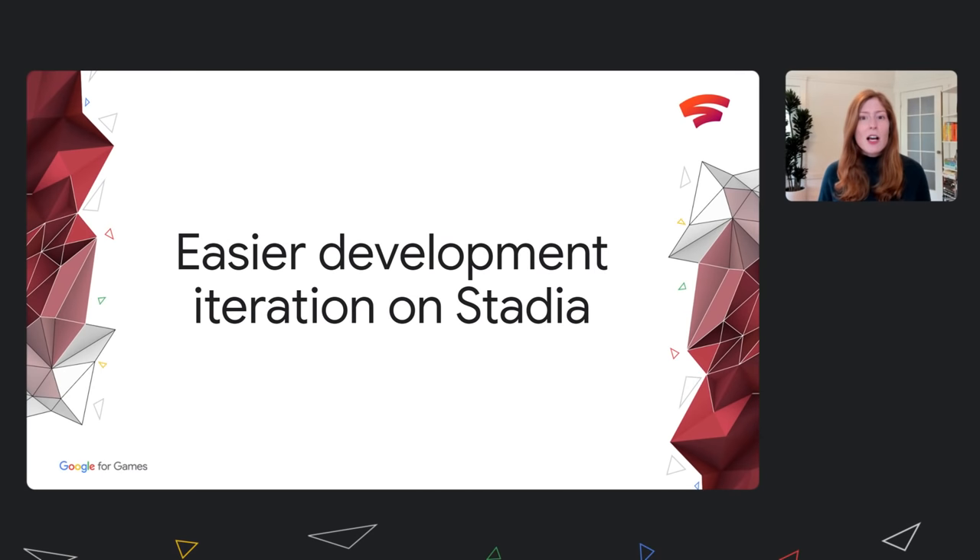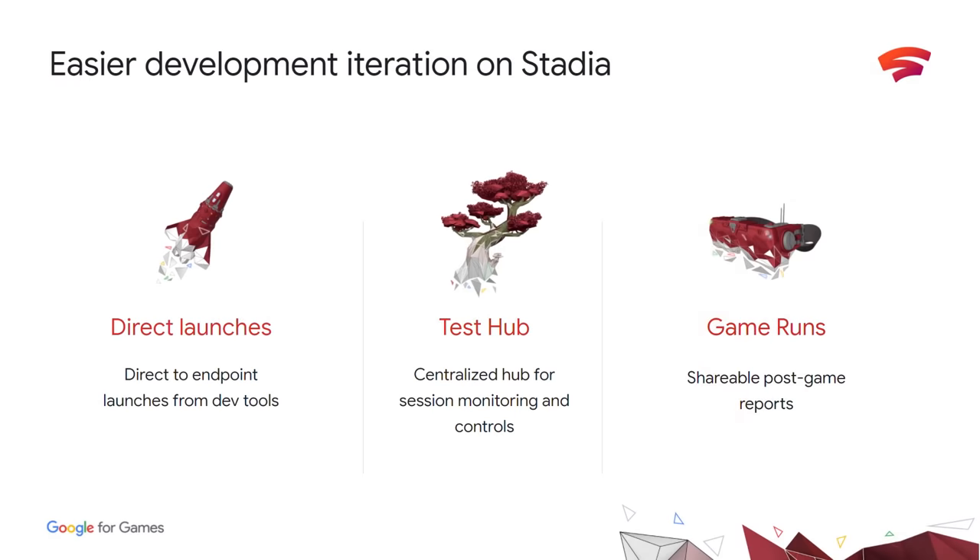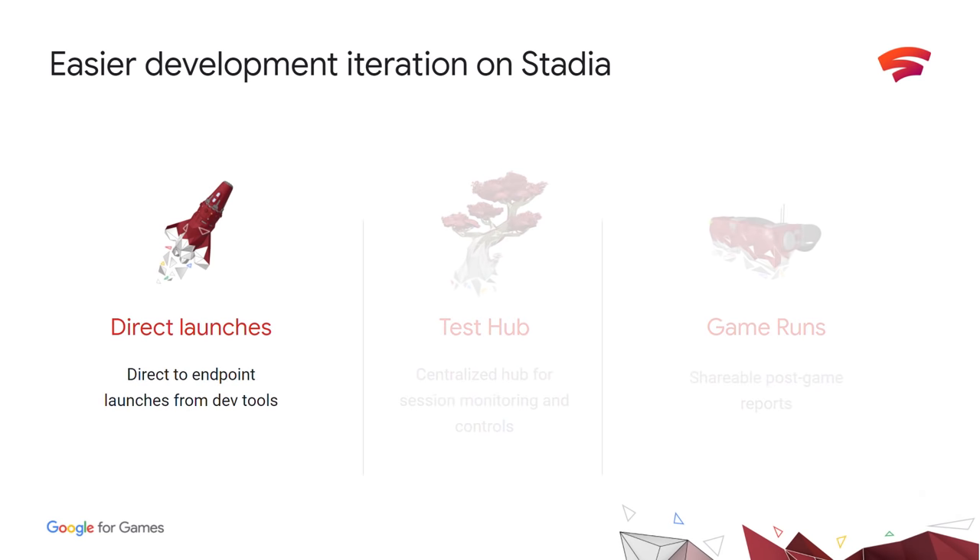I'm going to talk about recently launched and upcoming features that help support the developer experience on Stadia — specifically, a set of cloud-native development features focused on making it easy to launch, manage, and review your developer sessions. First, let's talk about testing on endpoints. One of the best things about Stadia is that it works across a variety of screens — whether you're playing on your old Android phone, Mac laptop, or Chromebook. But for Stadia developers, testing a title across mobile, TV, and web has historically been a painful process.